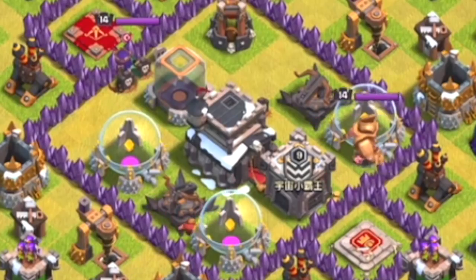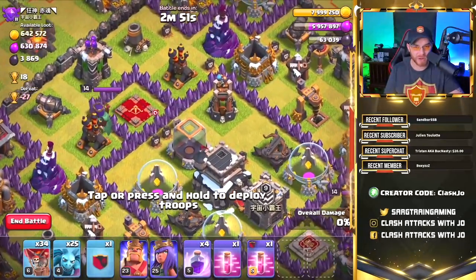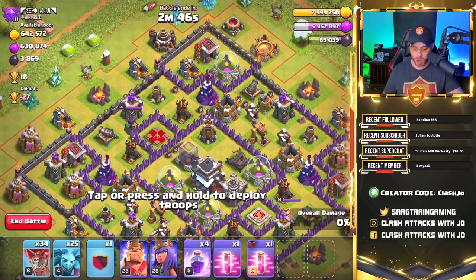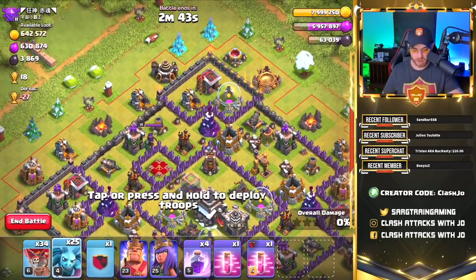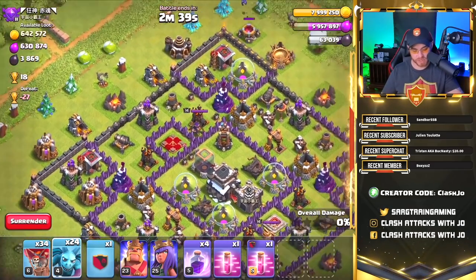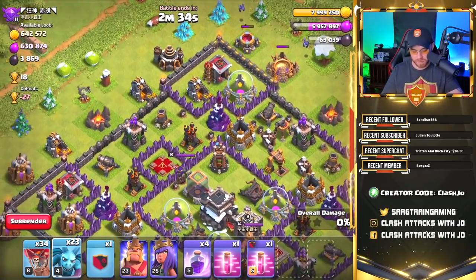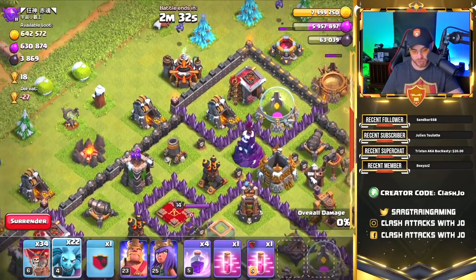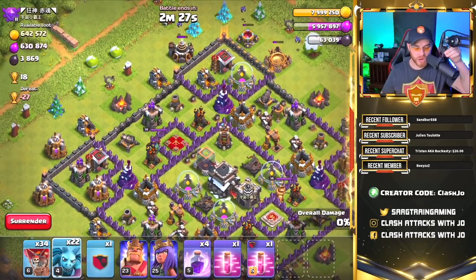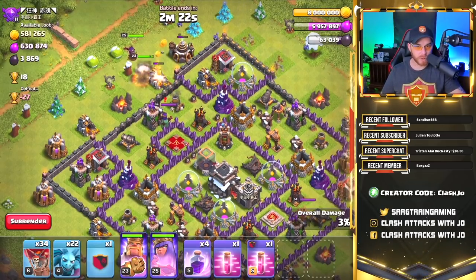When we look at this base, the x-bows are in fact dead and the air defenses are kind of right here on the edge of the base, but they're still tucked inside with the archer queen right there. We're going to try to help our troops out a little bit and get rid of that archer queen. Let's do a little funneling — drop a minion right there, outside the range of that archer tower. We're going to drop our barb king, drop our queen, and do a little bit of working.